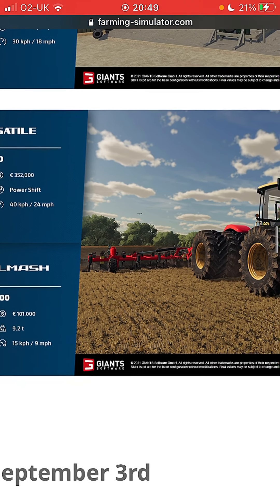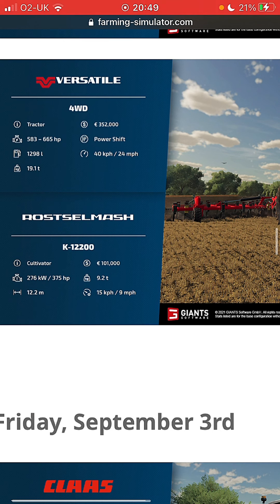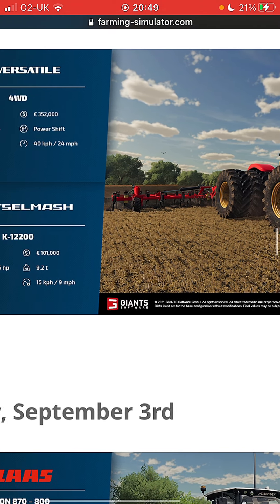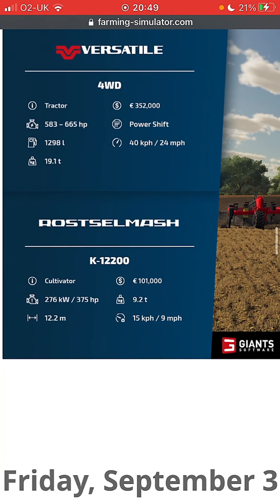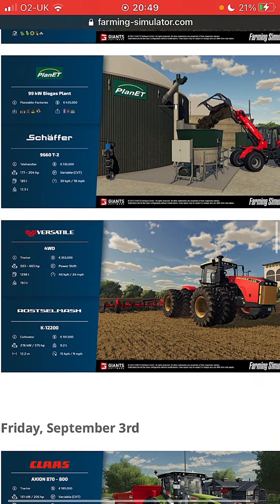Rostal Mash cultivator - it's more like a deep ripper. 101,000 pounds for that - oh, expensive! 375 horsepower required, 9.2 tons, 12.2 meters, nine miles an hour. Well overpriced for what it is.